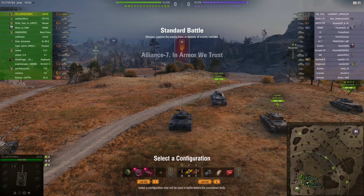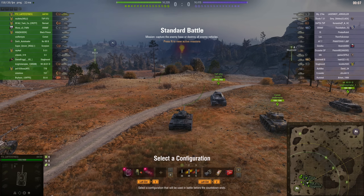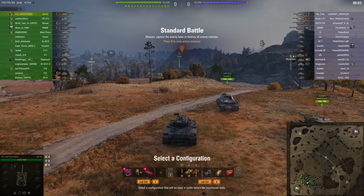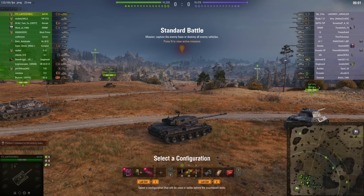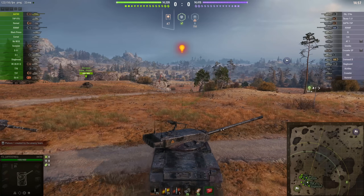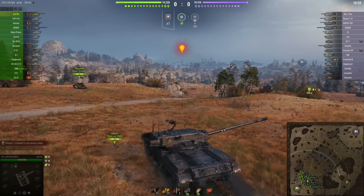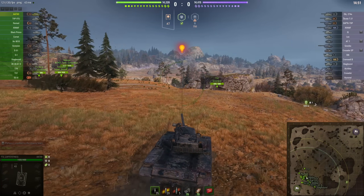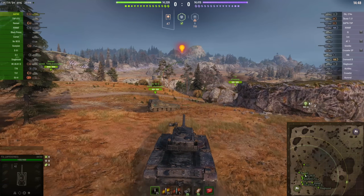This is a funny looking tank - it looks like it has an unmanned turret, and that's not quite true. The commander does sit in the turret, and the rest of the crew technically are in the turret, but they're in the turret basket which is actually in the hull of the tank.